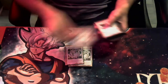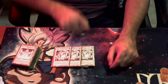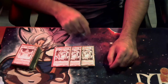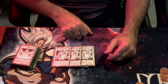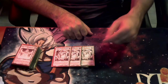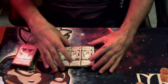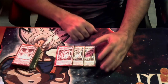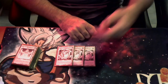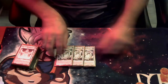Moving into the milling aspect of the deck, we're playing three copies of the broken Agito. Whenever it's sent from the hand or deck to the grave, it instantly mills five cards from both players' decks. If Exchange of the Spirit is face up on the field or in the grave, you can choose either player to mill another five cards. There are so many ways to get it in the grave — Foolish Burial, Diviner — it's just really damn good.